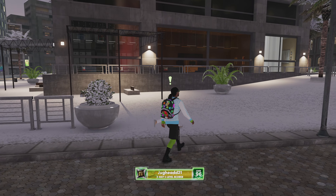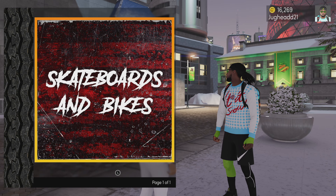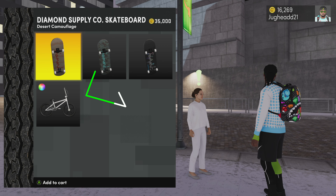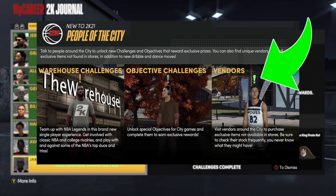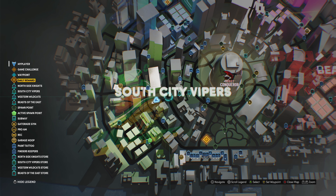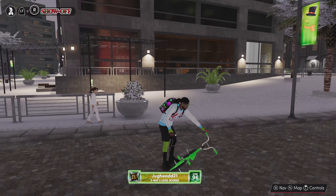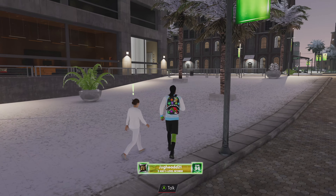This year 2K wanted to change up a few things and make the process of buying gear a little more interesting. There are certain items that you can only buy from NPCs that are walking around the city, and the BMX bike is one of them. The type of NPC you'll be looking for will have a green exclamation mark floating above their head, meaning that NPC is a vendor. The one we're hunting for walks around the backside of Viper City Hall and she'll be dressed in all white.